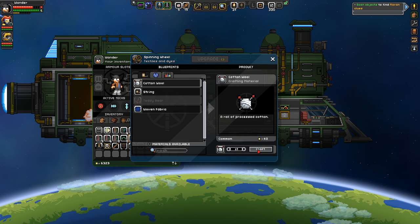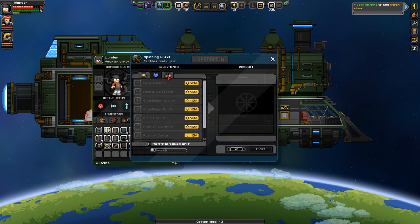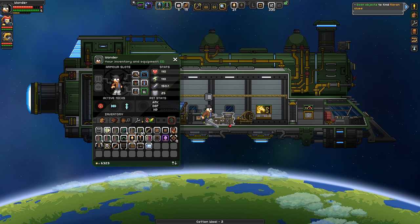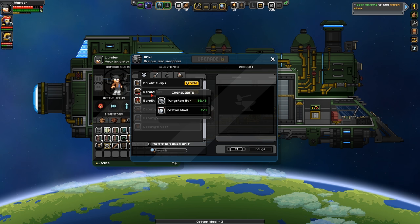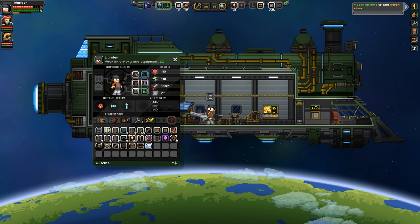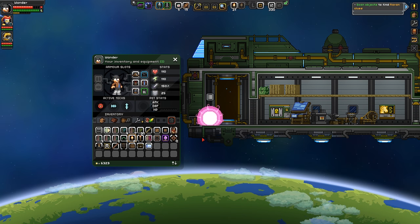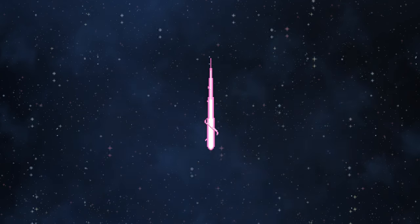I wasn't sure about the hula ghetto statues, but now when I see them they feel kind of homely, so I'm coming around. It's still an obsession. You've got to be honest about it - I'm not going to deny that it's a problem. A glitch statue, if you want more figurines by the way, I'll put it in your hula.